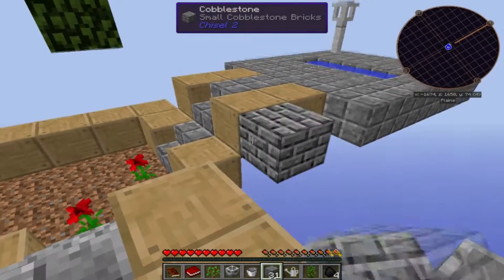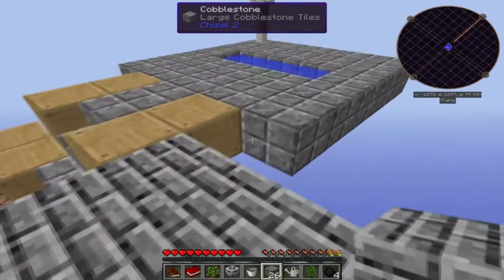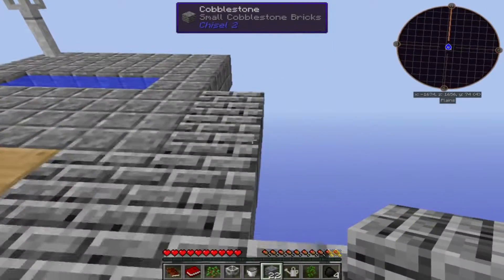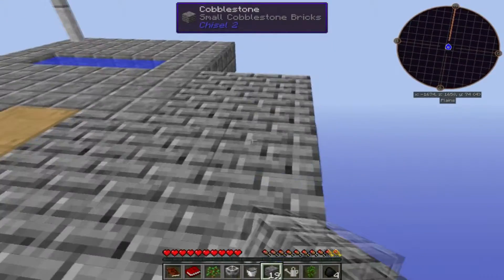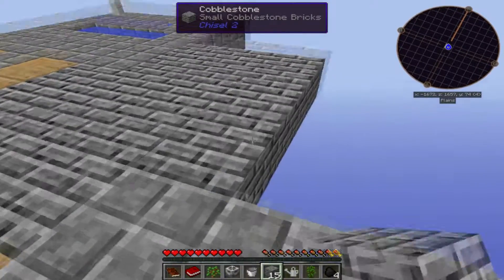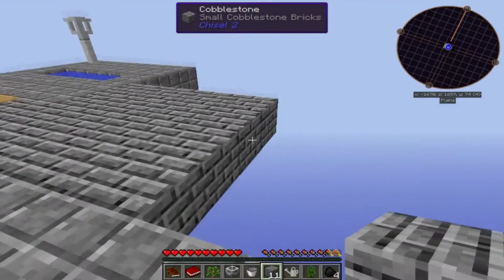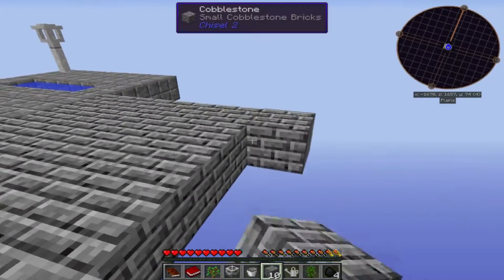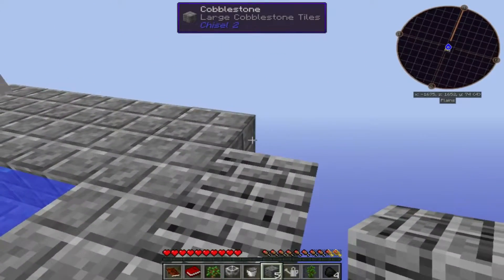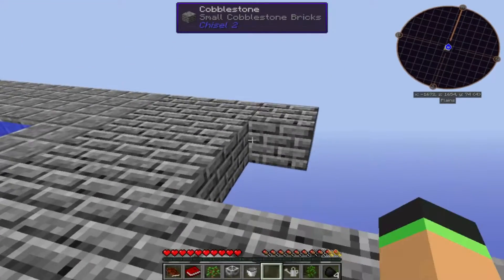These are weird looking cobblestones but we could use these to extend the platform. Let's go ahead and build like this and connect these two a little bit more. Now I'm limited on resources so making things look good is not going to happen in this series probably. It might once we get some materials going. I'm not sure how long the series is going to be — I'm going to try to finish the whole map but sometimes maps are hard and you get stuck.